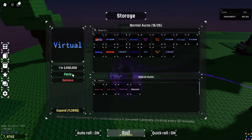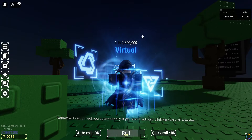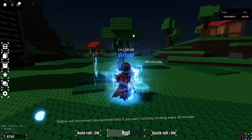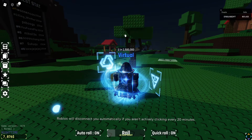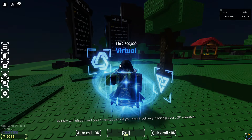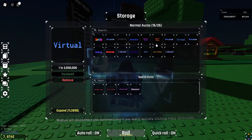Next up, we have Virtual. Virtual is a pretty cool aura. It's currently glitched — normally, this box would be above your head. This aura is also overhated. I think this is a great aura with nice music.